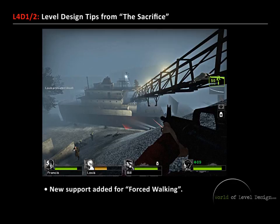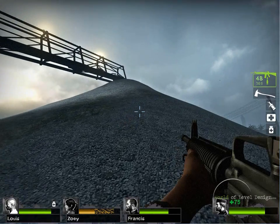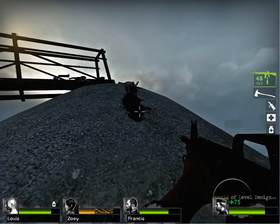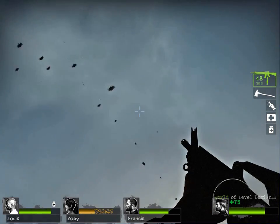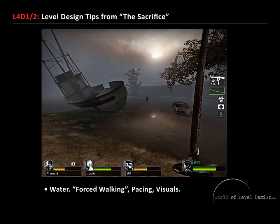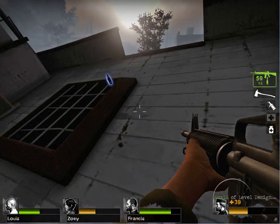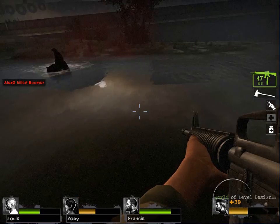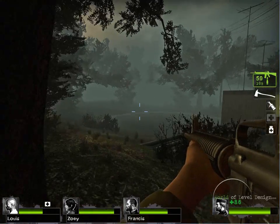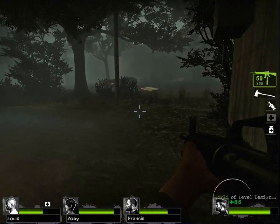New support has been added for forced walking. This introduces a forced way to make the player walk — for example, when climbing up the hill to get to the ship, the player is forced to walk. This creates new opportunities to design intense situations. Water is another way to force the player to walk; it also introduces higher visual quality. Having the player cross a body of water slows them down and increases the intensity of the scenario. You can force the player to cross a specific stream or body of water, or simply include it for the visual quality of your map.